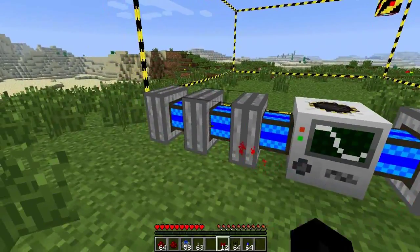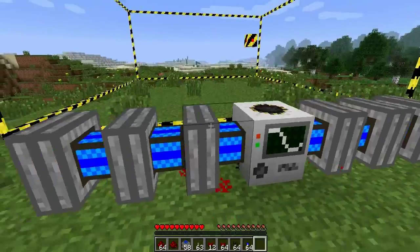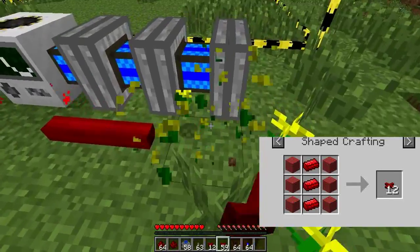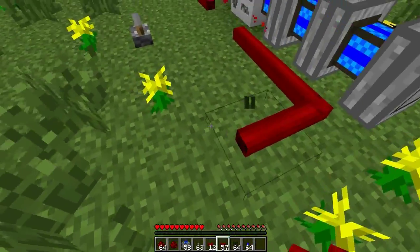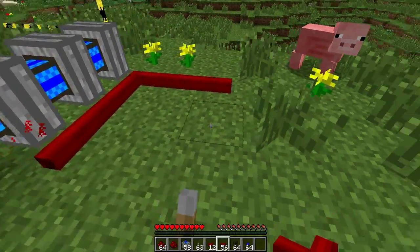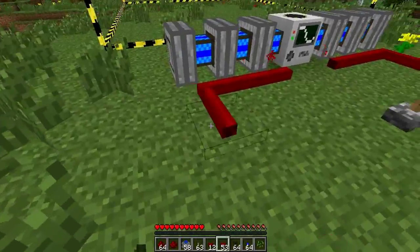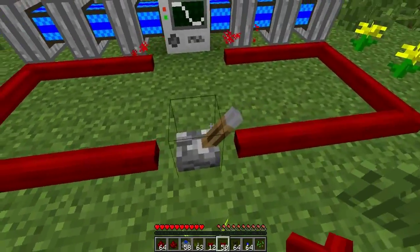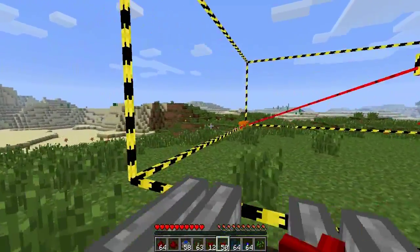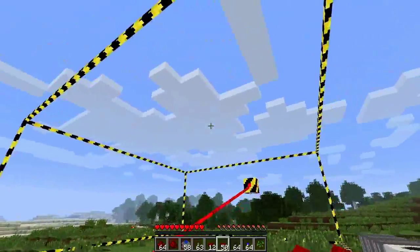Now with your red alloy wire, make sure they're all connected in a line and then connect them to your lever. Right click the lever and it'll start pumping all three of them. You'll know when it's done as this orange quarry frame will go all the way around and then it'll start mining.